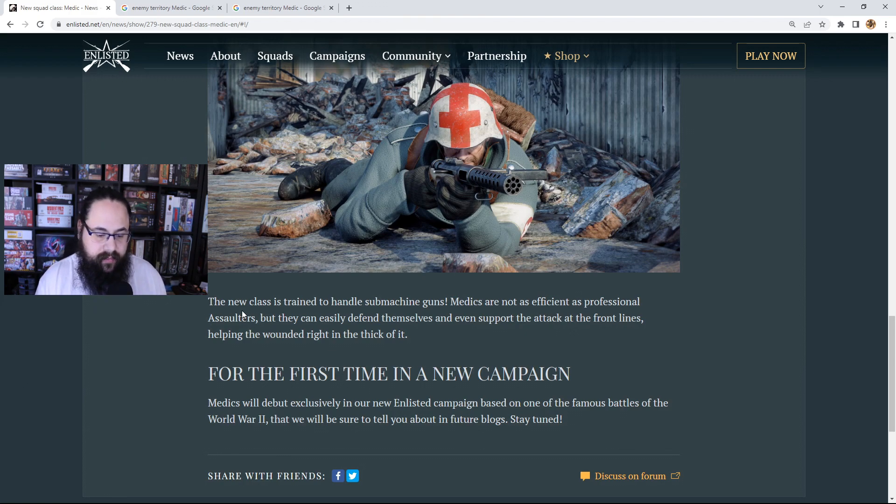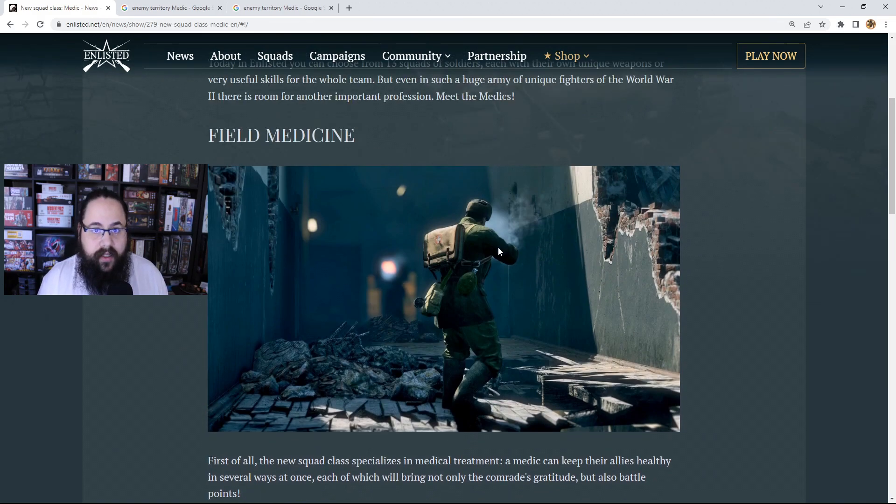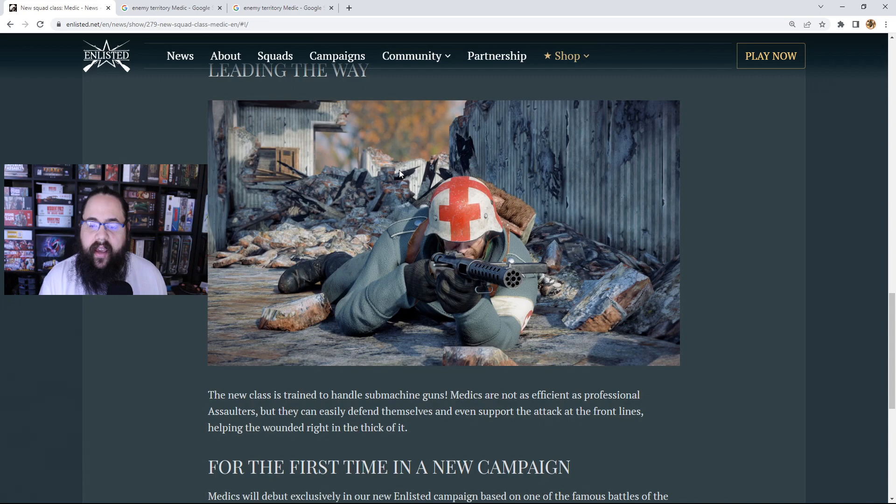Medics will debut exclusively — and this is important — in a new Enlisted campaign based on one of the famous battles of World War II, with details coming in future blogs. This has me questioning: are these character models from the new campaign? There's a lot of speculation that the new campaign is Stalingrad, and looking at the two models — Russian soldier and German soldier — it does make you think. However, it could also just be generic models slapped together to give a visual reference, and the developers could be keeping it ambiguous.